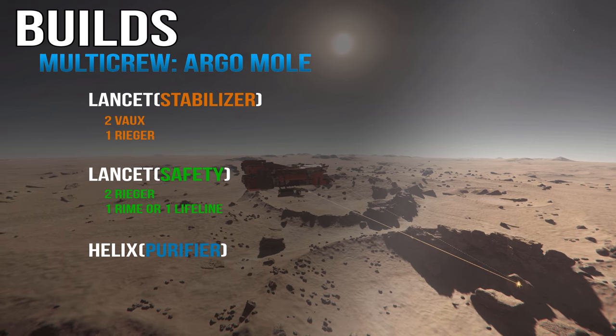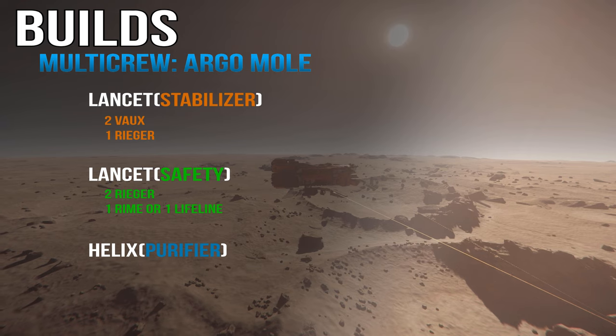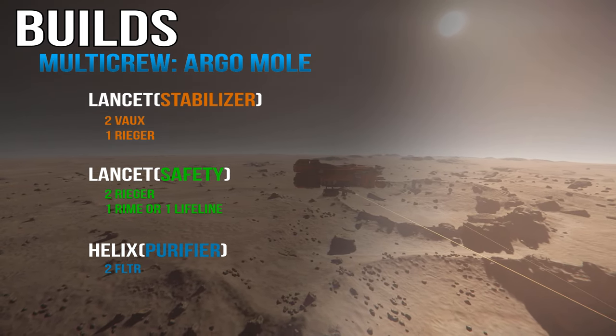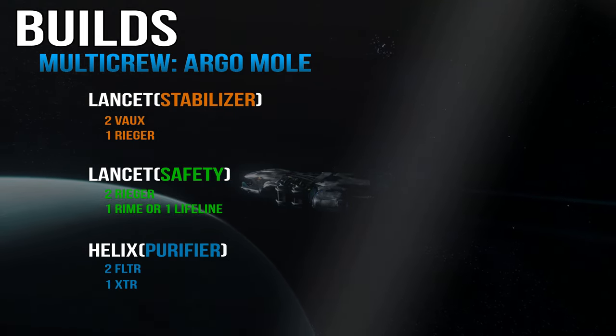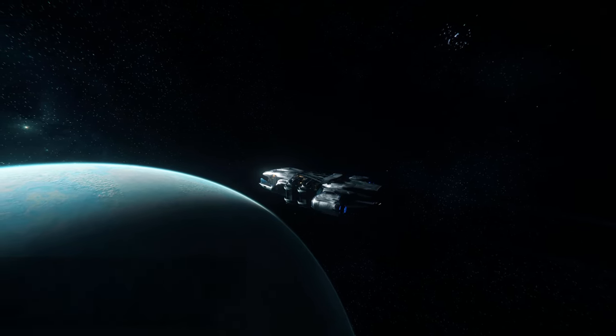The last role is what I call the Purifier. Install a Helix mining head — for extra power if needed — with two FLTR modules to reduce the amount of inert material extracted, and one XTR module to mitigate the extraction rate reduction from the FLTRs. This setup is really good when you find Quantanium.